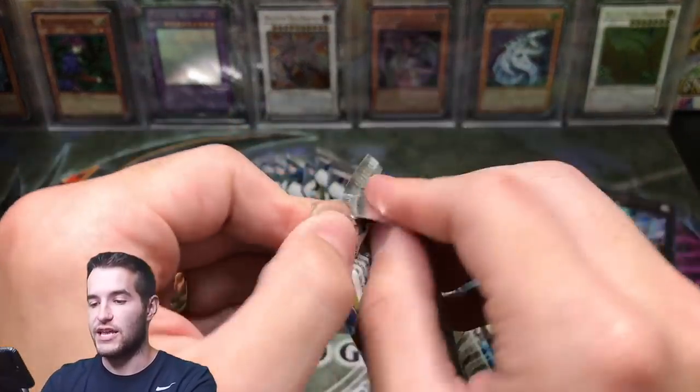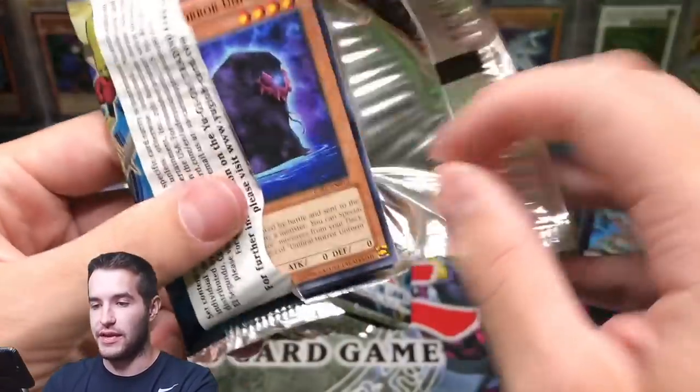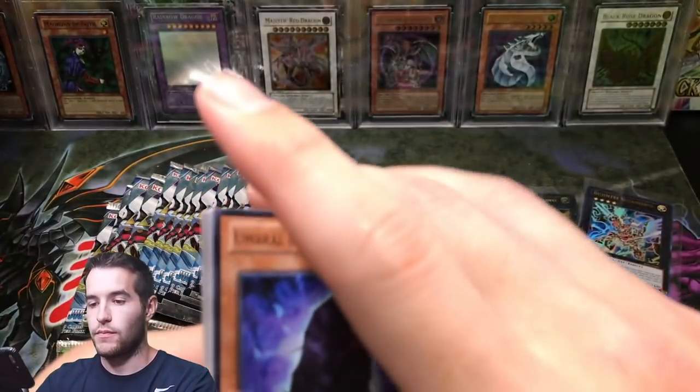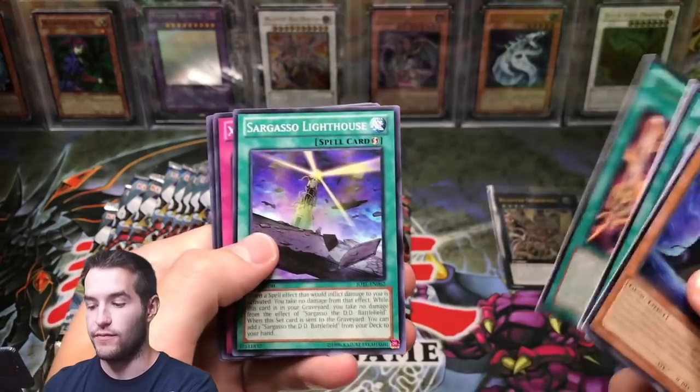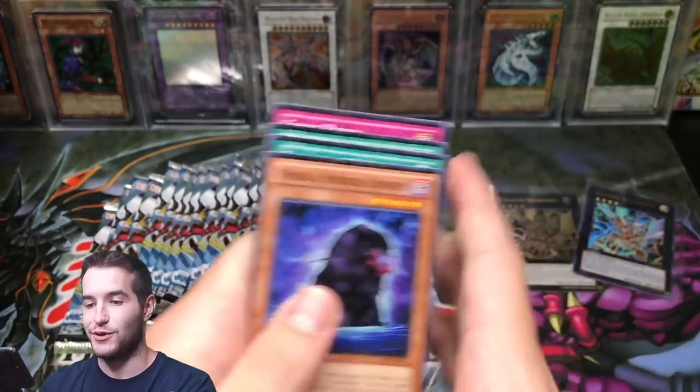Judgment of the Light, can you please bless us with something epic? Come on, Fishborg Anchor — if that was a ghost rare — Bujingi, I would totally pull it.